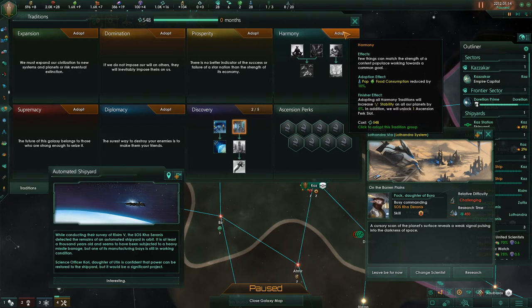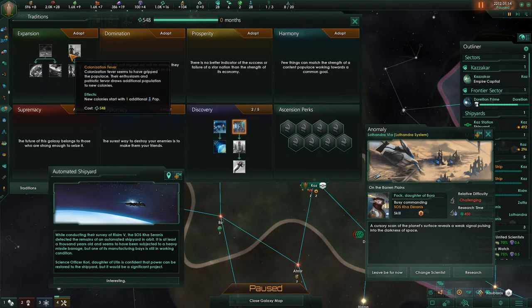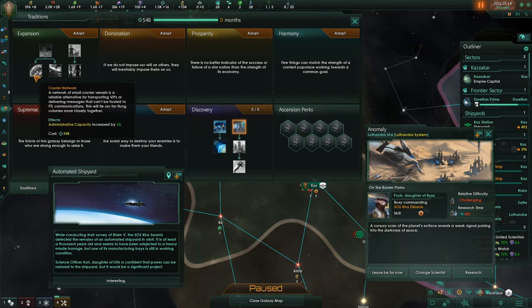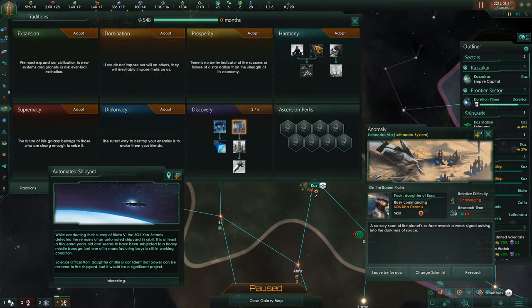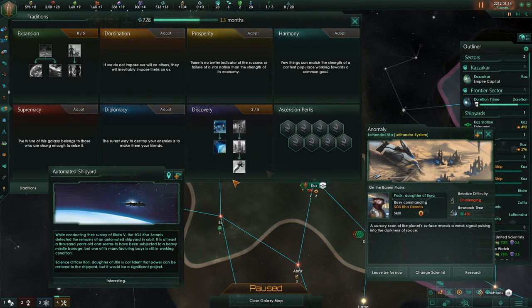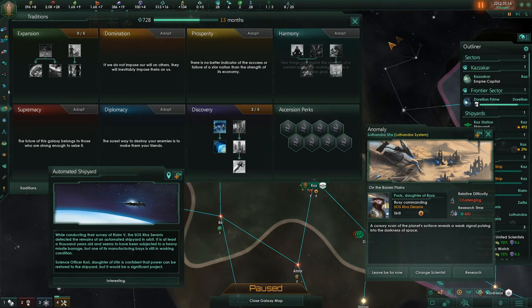I'm gonna go for expansion. Starbase influence cost reduced by 10% — that's really what I need the influence for. Colonization fever: new colonies start with one additional population — that could be nice. The population management has been completely different — I used to have to deal with that a lot more. Administrative capacity increased by 10... 20 — that hasn't even come up yet. Let's begin with expansion and then do harmony. We could get the next thing — Reach for a Star — and then colonization fever. Those are good.